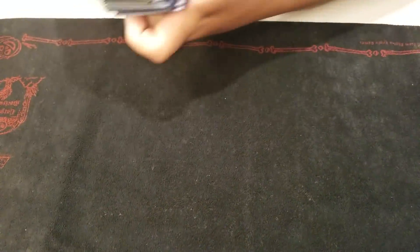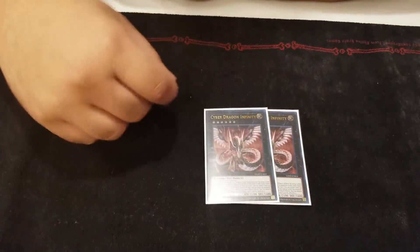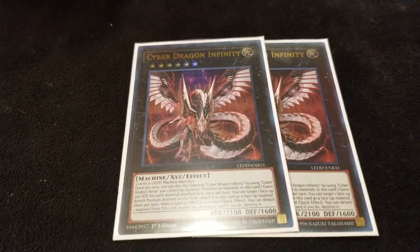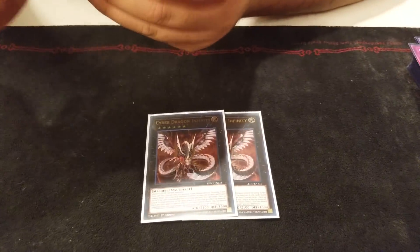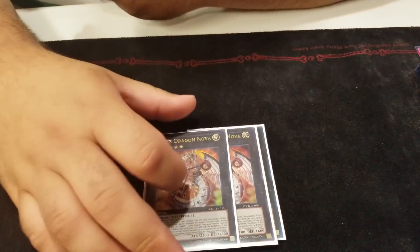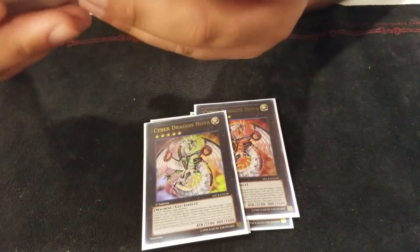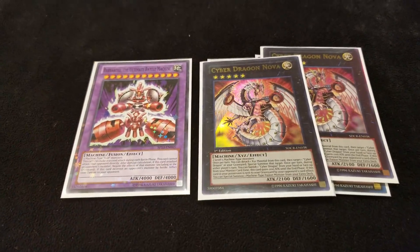Alright, extra deck. Start out with Cyber Dragon Infinity, which should be the best card in the deck — we all know what it does. But it's lost its luster because Nova is actually the best card in the deck again. Do you play a machine to float into this if Infinity dies? Yeah — I play one Barbaroid. Star Foil, of course — 4K. It destroys and burns. I actually killed somebody with this at a local the other day.